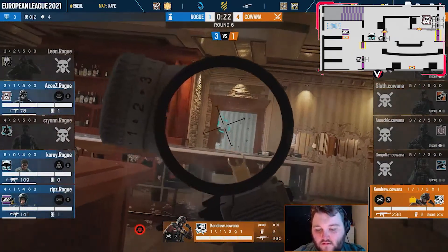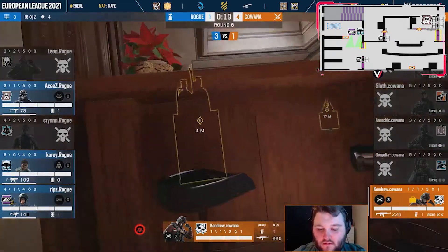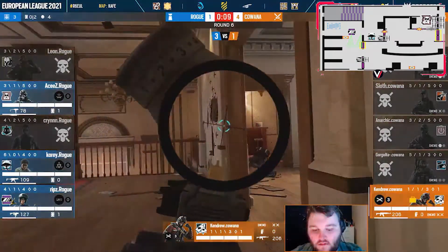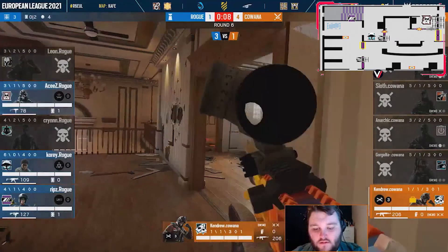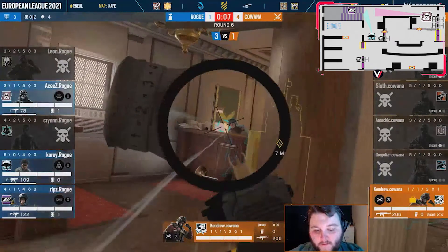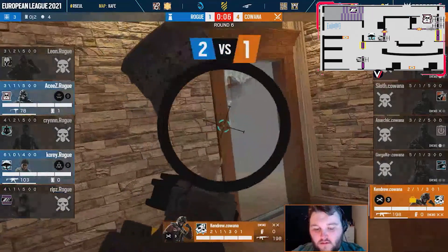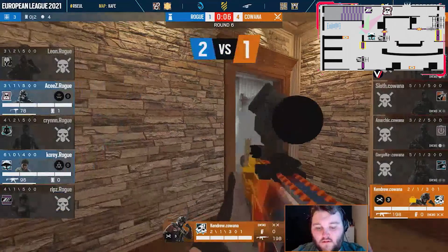Third, the anchor player — aka Mira — shouldn't play passively behind the bomb chassis, because if she doesn't pick, she could coordinate with Melusi and they can both choose when to be the picker. Another option Mira shouldn't do is play in white stairs, because if she does, defenders will establish a crossfire on each other. Mira played so well here — she played aggressively and gave Ace a 1v1 gunfight.